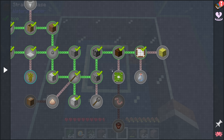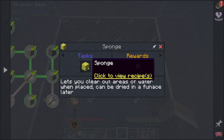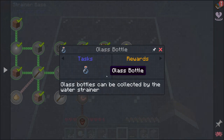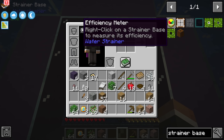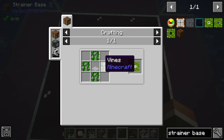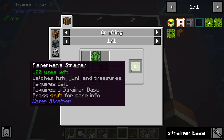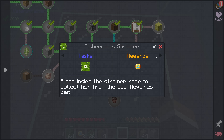We got an egg and some string right out of the gate. The thing we're really looking for is the sponge, because it's going to allow us to clear areas and start expanding the base — and we can dry it out in the furnace to reuse it later. We also have a quest to get a glass bottle, which is something we can get from the strainer. Over here is a different kind of strainer — the fisherman strainer, made using four vines and a string mesh — with which we can get fish.